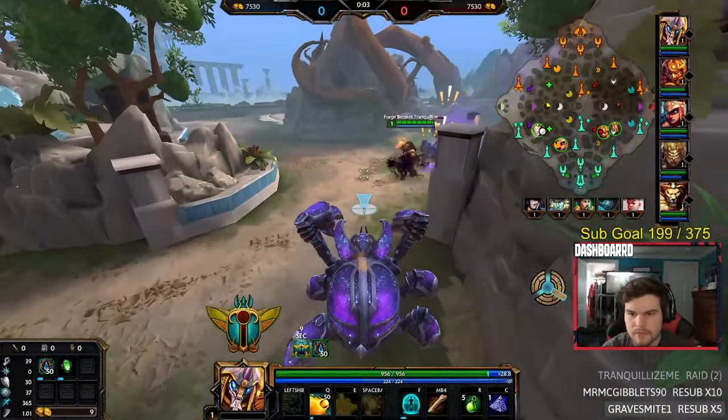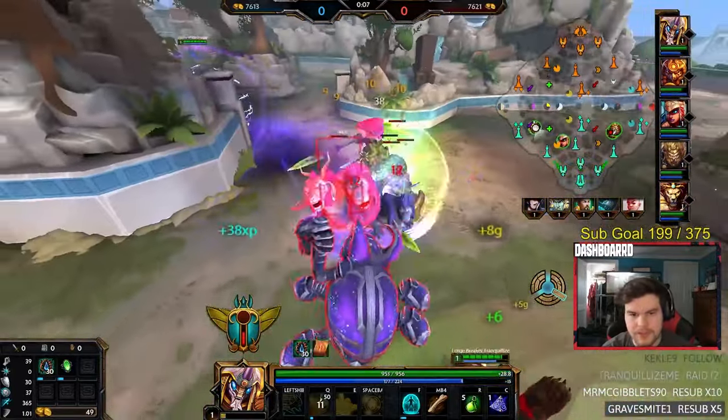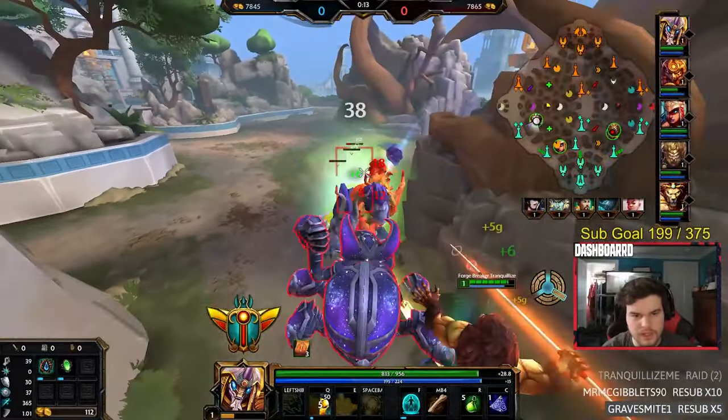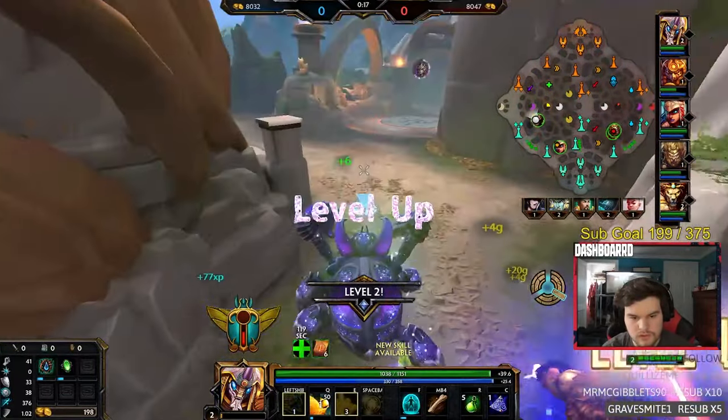To start off, let's go over all the starts. Support and ADC have a pretty simple start — they just need to start the purple and green buff, and drag it outward from the purple spawn for optimal clear. This will allow both of them to hit level 2 after the clear. In terms of who starts what buff, I personally haven't really noticed a difference. As a support, I've started both green and purple, and it's been about the same.